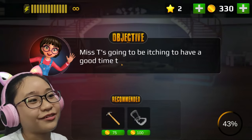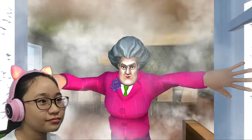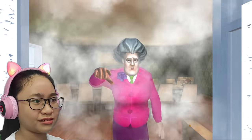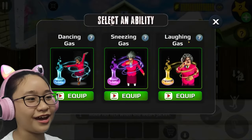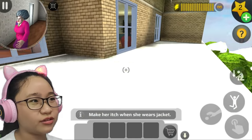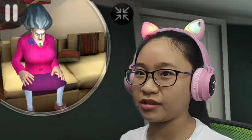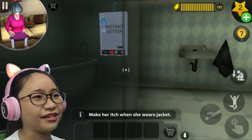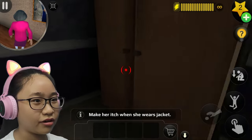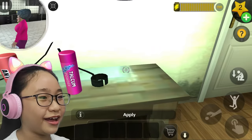Next level: Misty's going upstairs, and the objective is to make her itch when she wears her jacket. I think I need itching powder - is there itching powder here? There's an instant geyser - what is that for? I think these are the jackets. Let's find itching powder. Is it in here? Nope. Itching powder found!